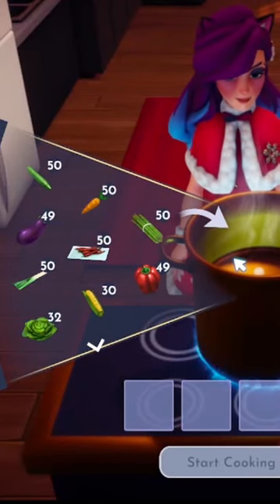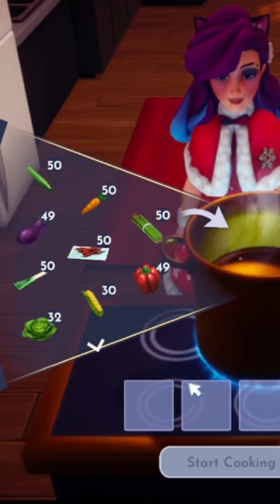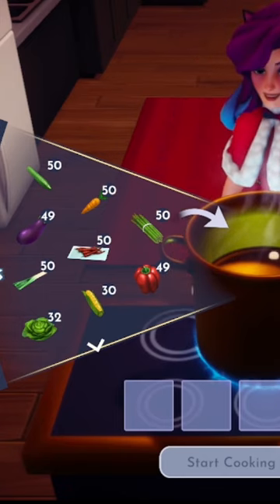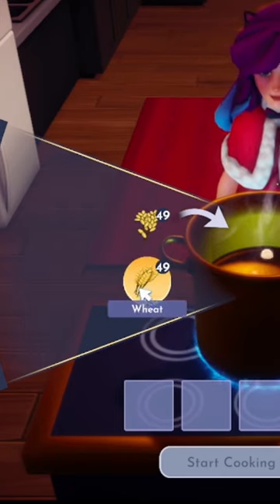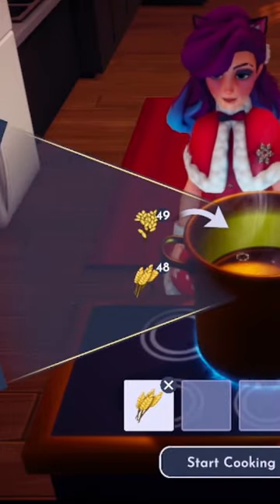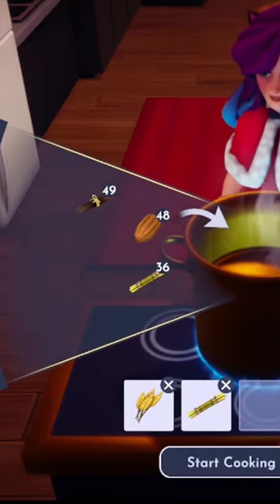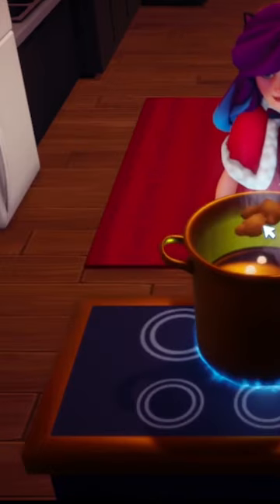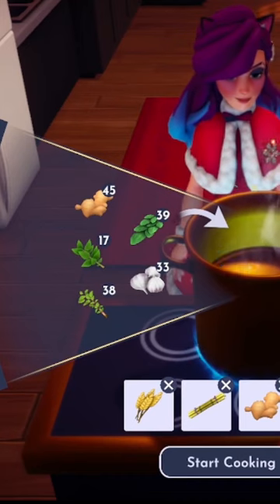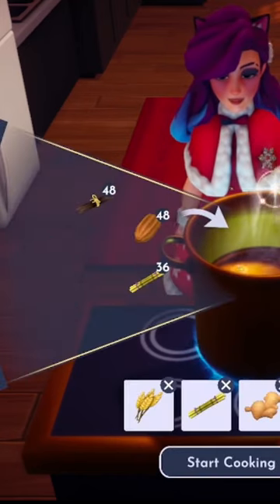Actual gingerbread has quite a few ingredients in it. We've had to simplify it since we only have five slots here. If you're going to be making a gingerbread house in Disney Dreamlight Valley you're going to need wheat, sugar cane, ginger of course, vanilla, and an egg.